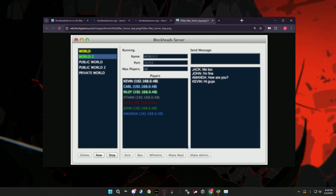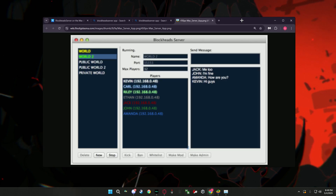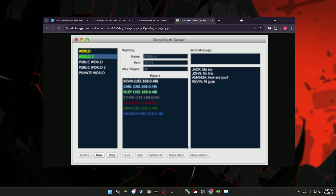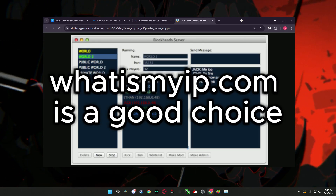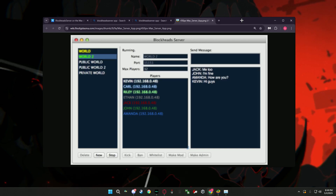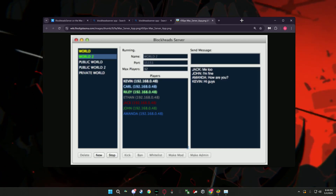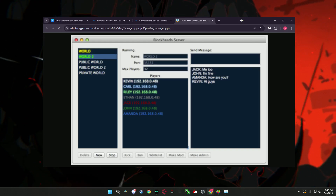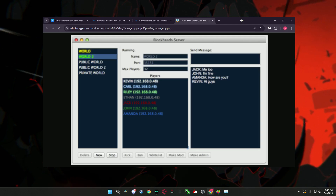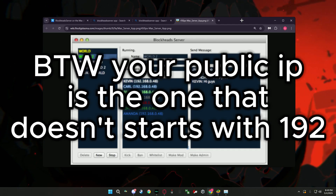To get the IP you need, go to a website that displays your public IP — I'll link it in the description. I'm not going to show mine on screen, but it'll be very simple: as soon as you click the link, it should display your public IP. If you need help, let me know in the comments.